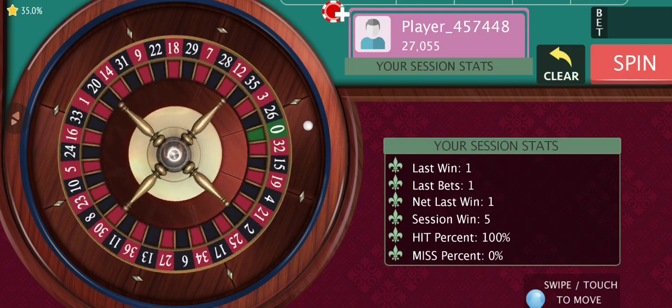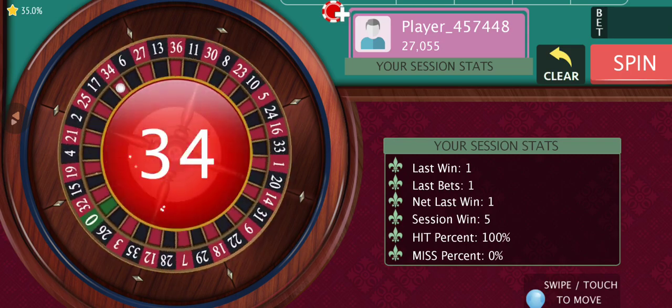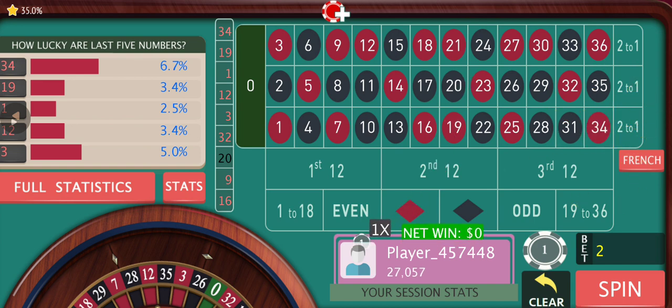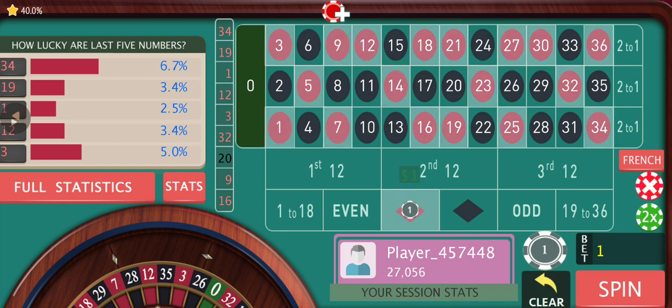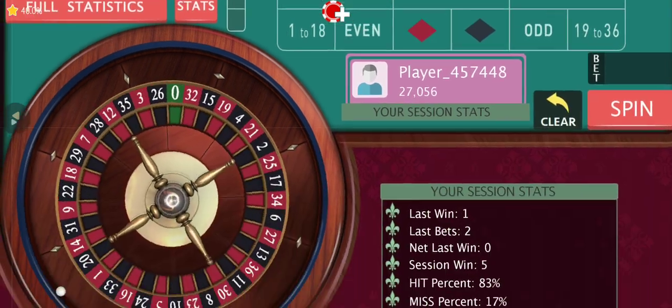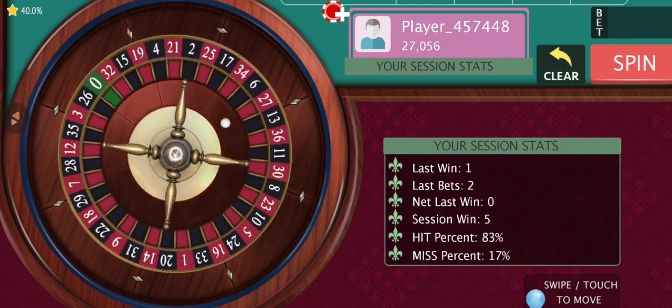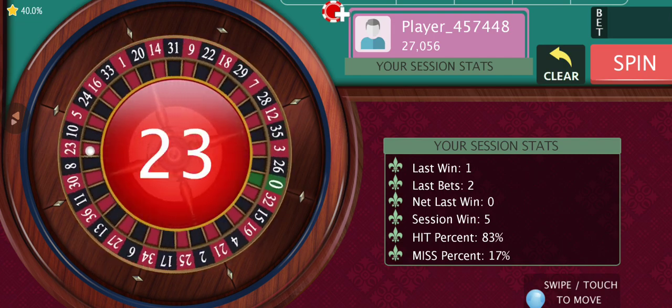This is as simple as this: if we lose, we lose 1 unit. If we win — this time it was a wash because we won the color but not the dozen. So we are gonna go back to the color only with 1 bet, not with 2. It's fine, we are up by 5 units already. If we lose, we are gonna lose only 1. That's how this works.